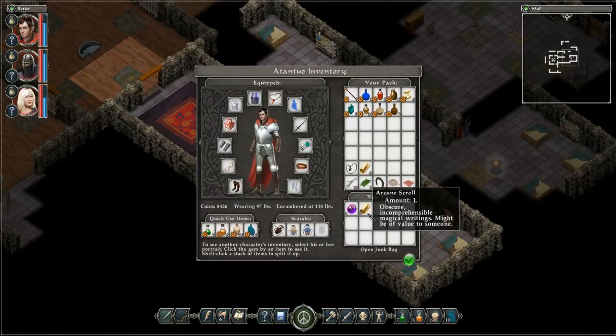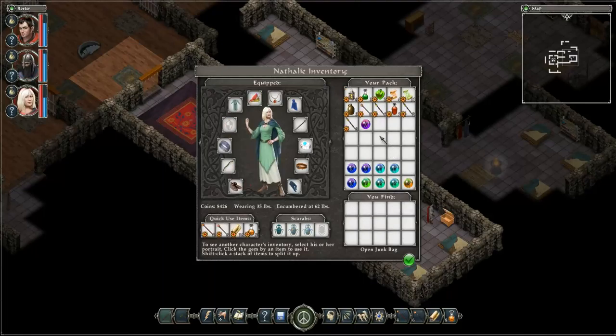One lockpick again. Arcane scroll — worth it. Rune Stone of Purity. Dexterity, well okay. She's our Rune Keeper.